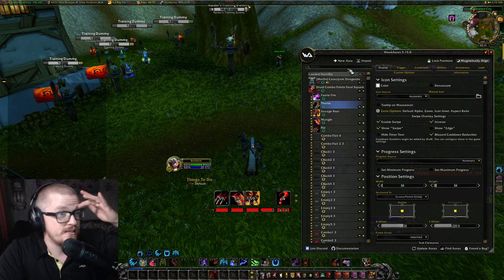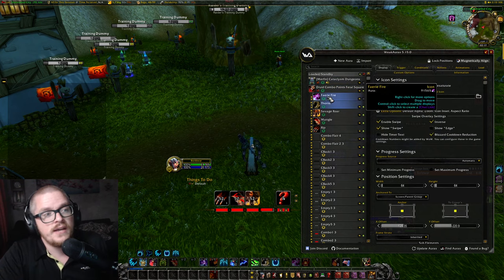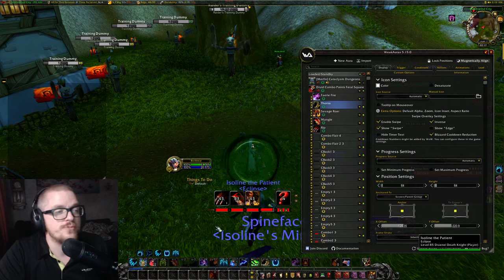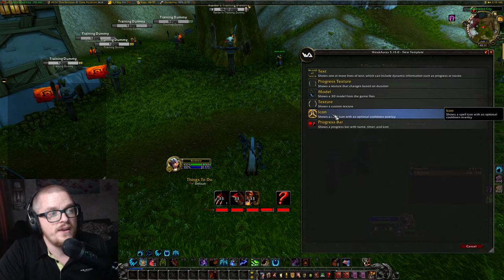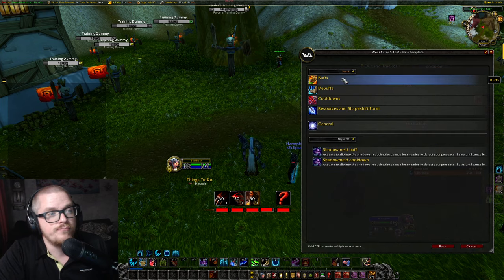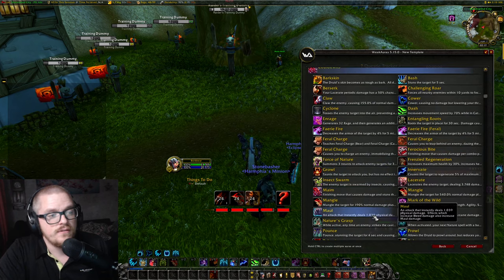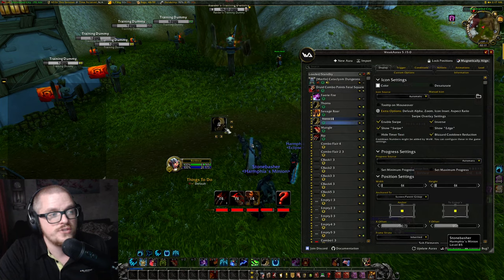It's just super simple — download the package: Druid Combo Points Feral Square, and just add the things to it. Place it however you want and just keep track of it. If you want to have the cooldown tracked, go into New, Pre-made, Icon, Huge — then adjust the cooldown. Find Thorns, press it, show on cooldown. You can choose however you want to have it.